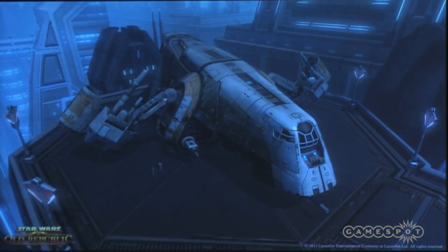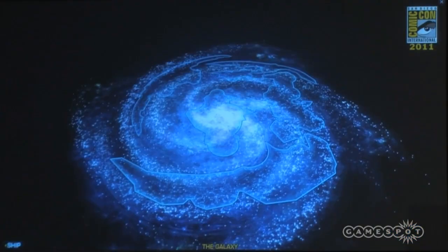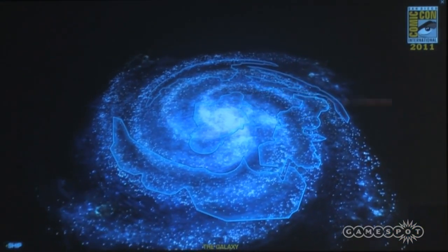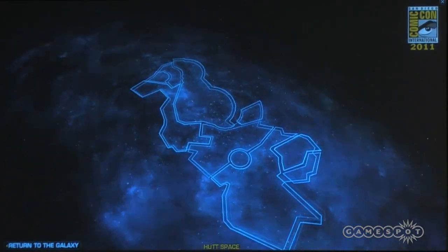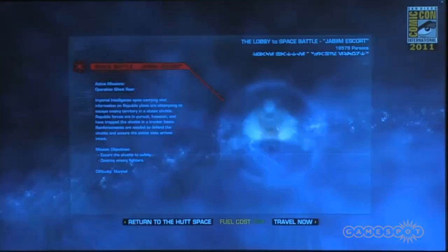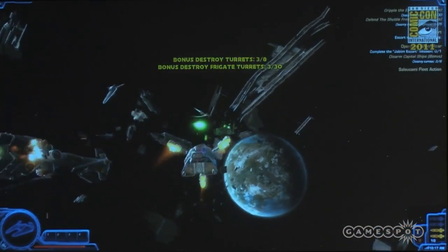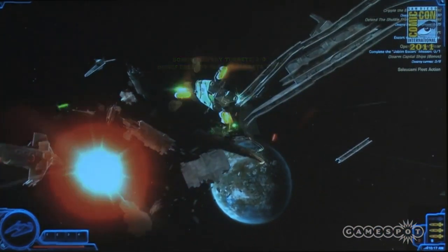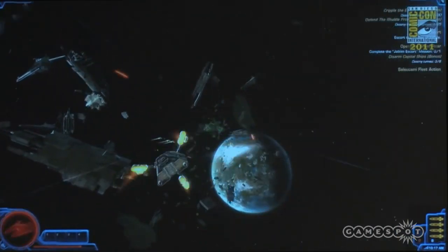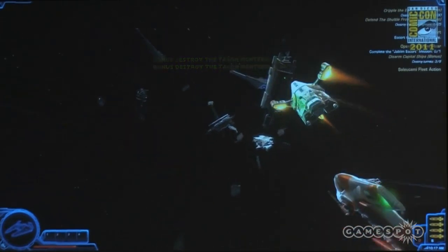One way to get around to these planets is your personal ship — think about it as your mobile home in space. Ships are dedicated to each class, and every class will have its own unique ship they can use to explore the universe, which is pretty cool. You can see the galaxy map on your ship, which allows you to travel to different planets. Not only that, it can get you into space combat, like you're seeing here — a great map that lets you explore the universe and get into combat battles.